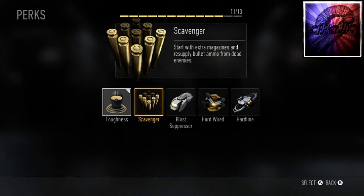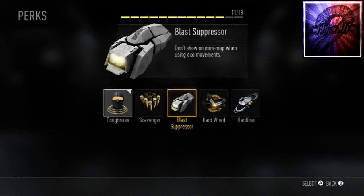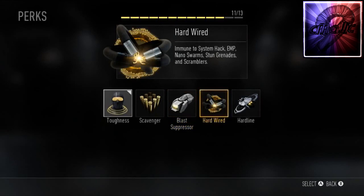Scavenger lets you start with extra magazines and resupply bullet ammo from dead enemies. I like starting with more magazines, though I'm not sure if you can replenish tacticals or other equipment from it — we'll have to see. Blast Suppressor means you don't show on the minimap when using Exo movement. Whenever you do jumps or slides with the new Advanced Warfare movements, it normally shows you on the map — so use Blast Suppressor if you want to stay hidden.